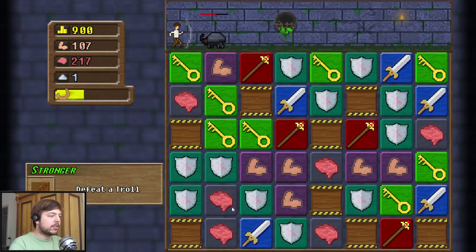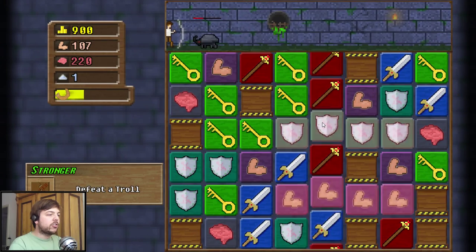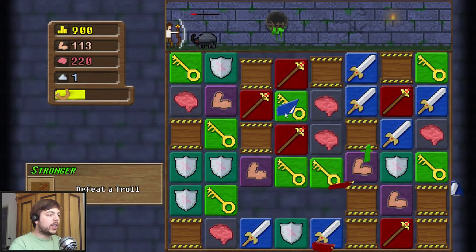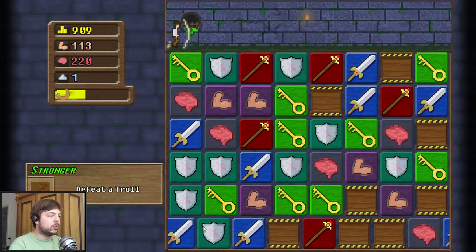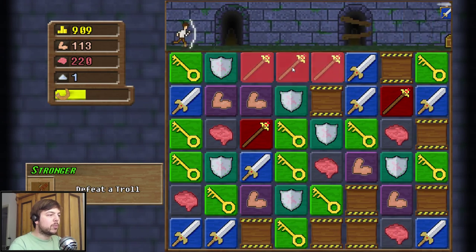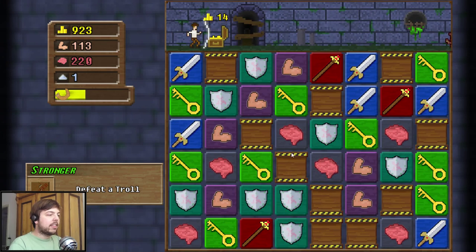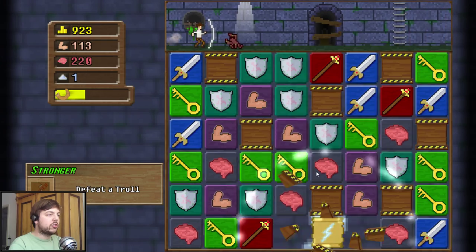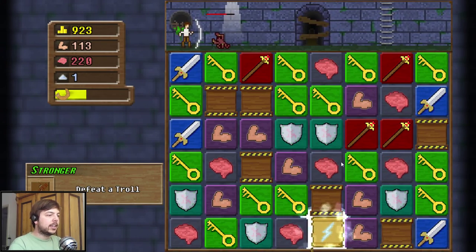So you want to run as far as you can. Those brains and muscle thingies are actually resources you can use outside of the dungeon, so it's worthwhile to take those with you as well. Oh no, there's a trap - okay, avoided it. The flying thing was a trap and I had to match swords to disarm it.